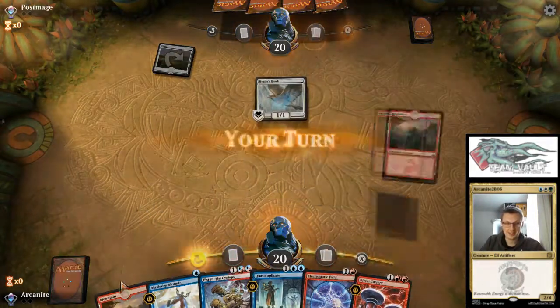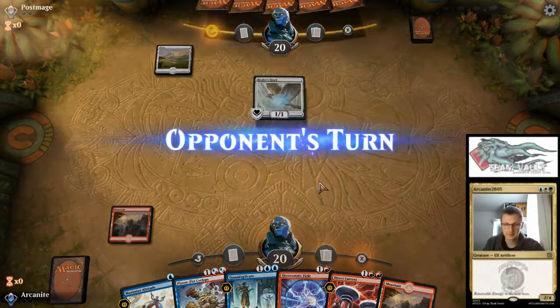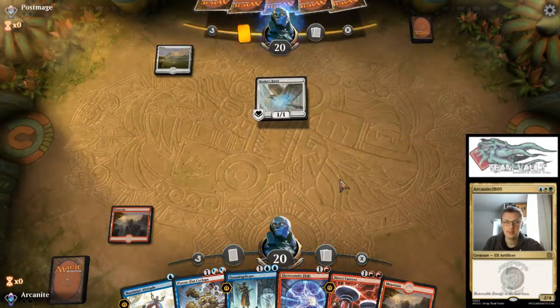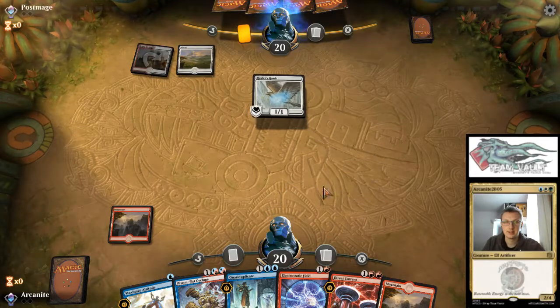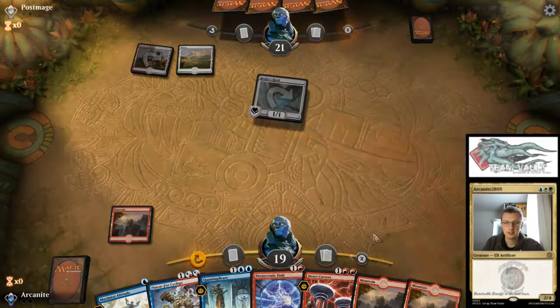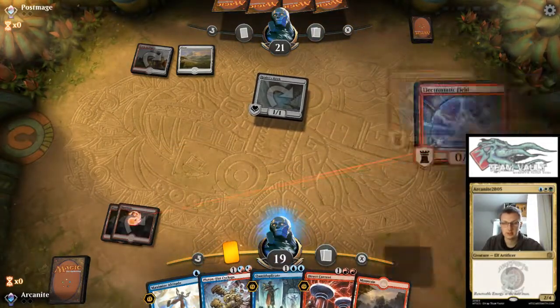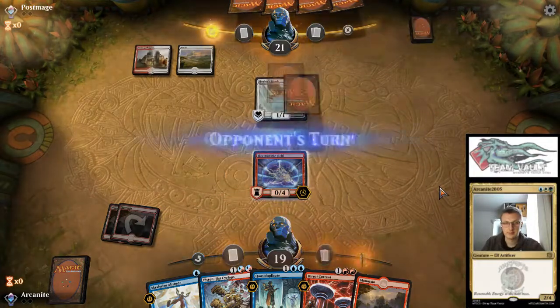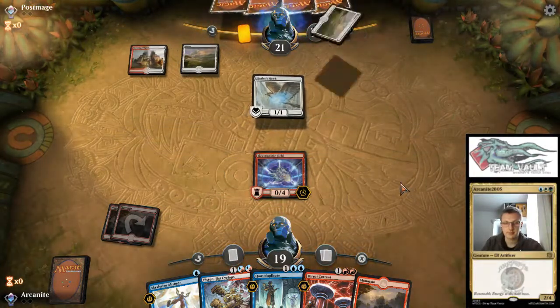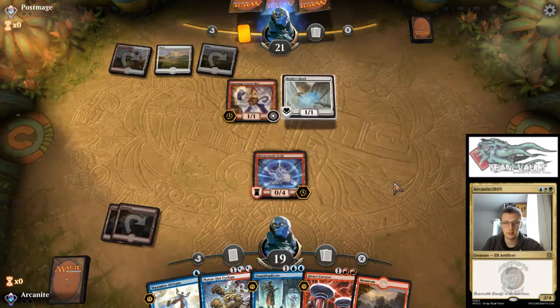So many Healer's Hawks! Alright, another mountain — that's not the worst. Runaway Steam King, that's an interesting one.